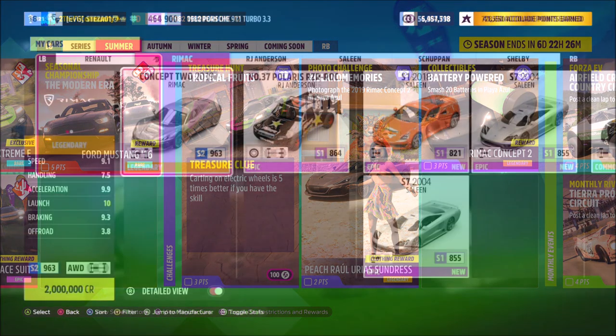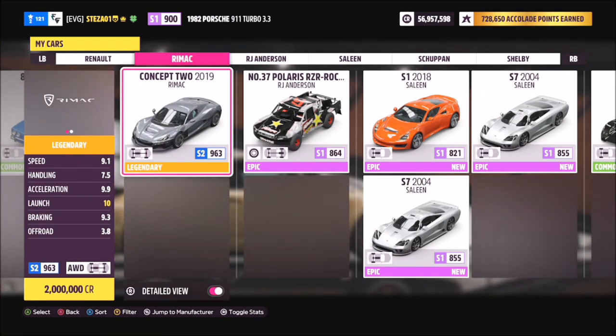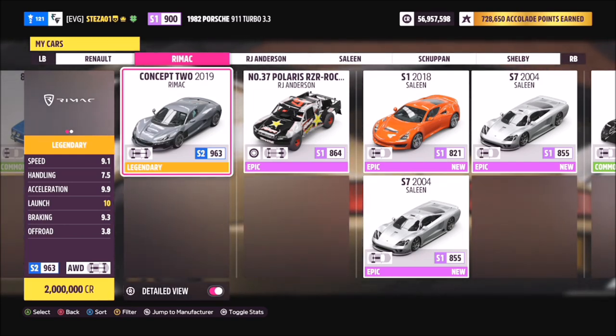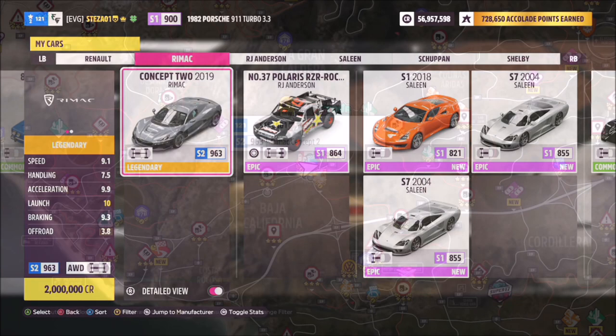This is the 2019 Rimac Concept 2. It will set you back 2 million credits if you don't own it already. You may potentially be able to pick one up in the auction house as well, otherwise it's 2 million from the auto show.